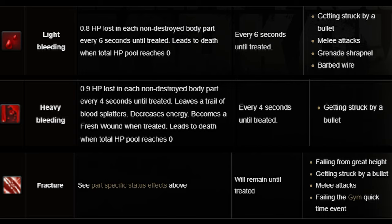A light bleed is just what you think - you are lightly bleeding out, and if your health pool reaches zero, you will die. A heavy bleed is like a light bleed on steroids. If you have multiple heavy bleeds and you don't fix that, you are going to die.